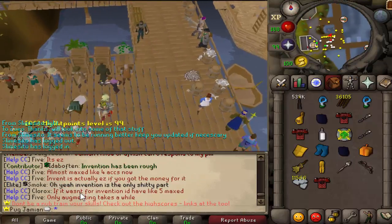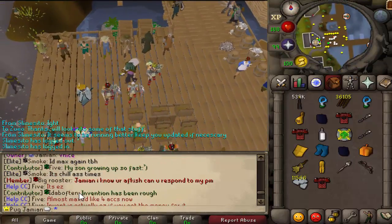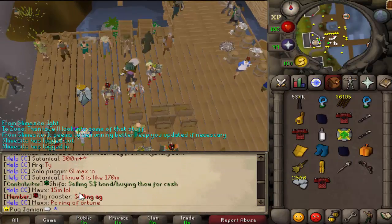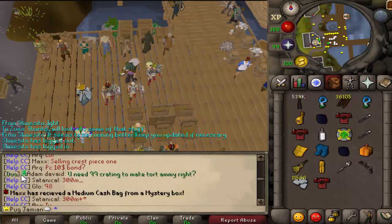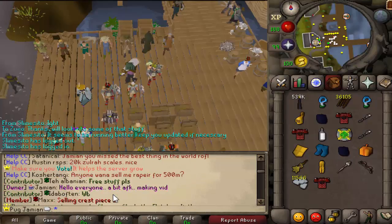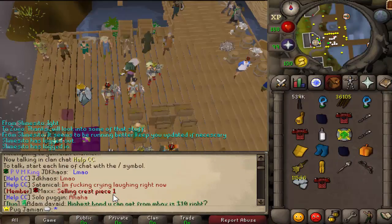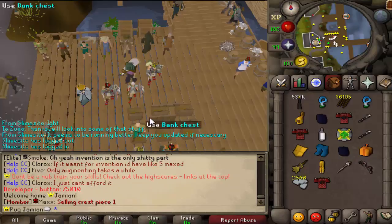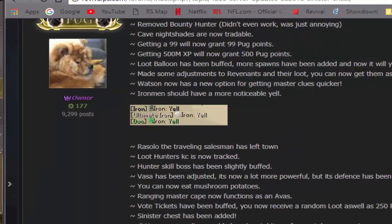Ironman Yell is a little bit better. If you remember, it was kind of hard to see. There's the Duo one — I gave them their own colors. Duo, Ultimate, and Normal Ironman had the exact same color. I gave them all unique colors based off of the emblem. And then it stands out a little bit more. He's the only person who's yelled as an Ironman to show it off, but I assure you, if you want to look at those, that's what they look like.